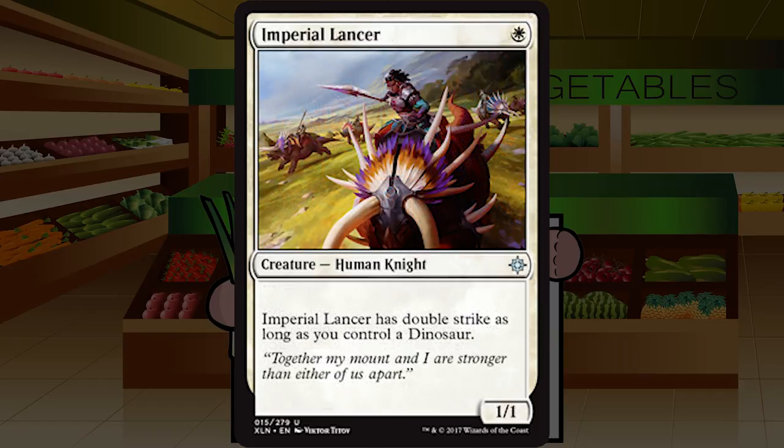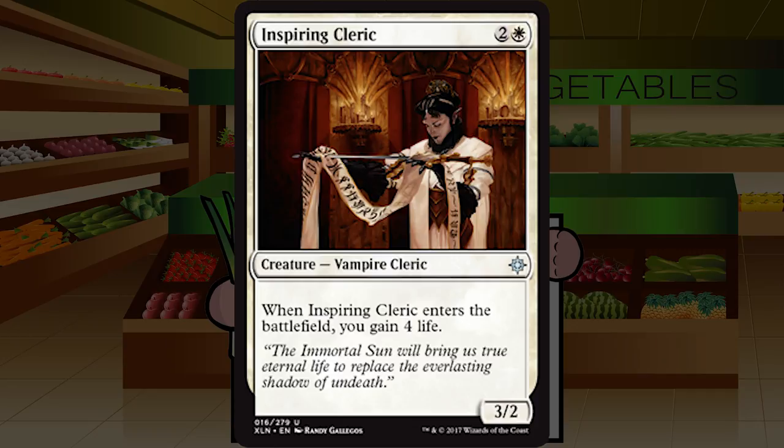Imperial Lancer is a single white mana for a Human Knight at common — a 1/1. Imperial Lancer has double strike as long as you control a dinosaur. I'm not really a fan of this. It's a 1/1 for one that hopefully will much later in the game have double strike when you finally get one of those six- or seven-drop dinosaurs. There's no reason to put this card in your deck — it's just way too unimpactful. F. Even if this naturally had double strike I still don't think I'd play it.